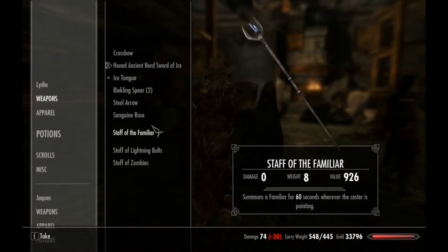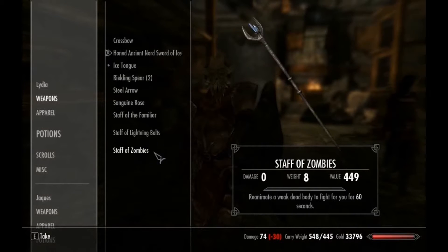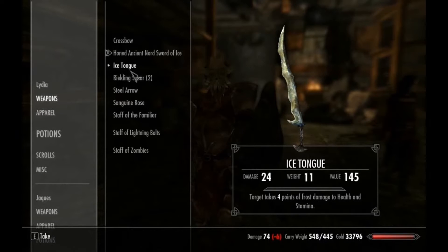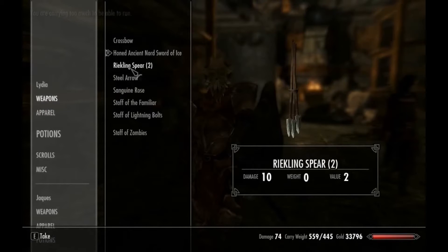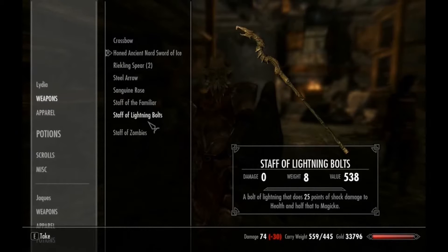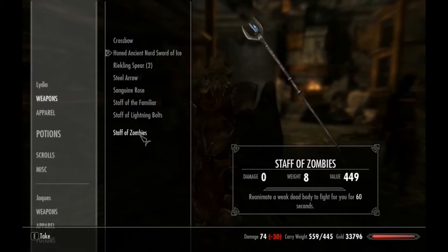I'll leave her with the staffs I guess. Ice tongue — she doesn't use it, she uses the other one, the ancient sword — so I'll take that back. The lightning bolt — no, staff of zombies, she doesn't need it.